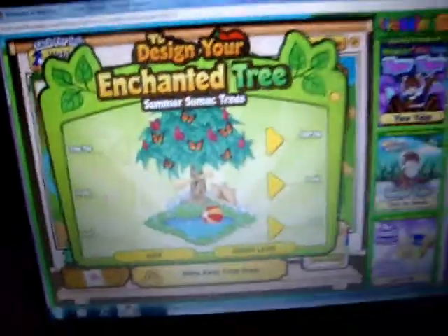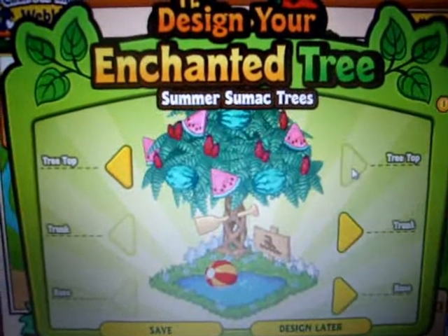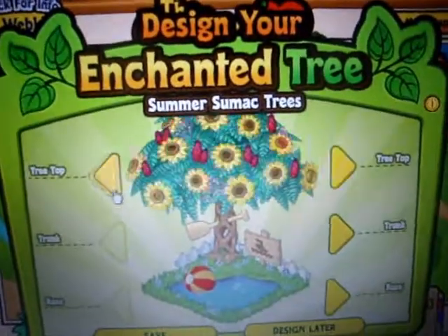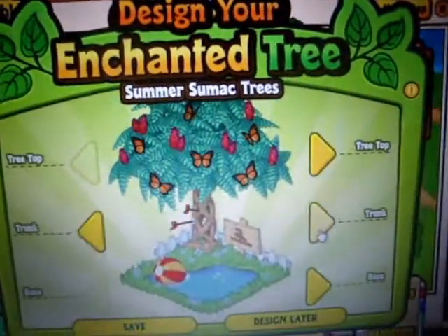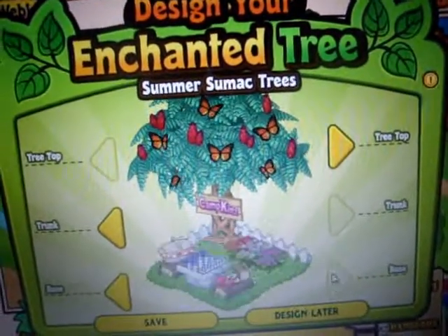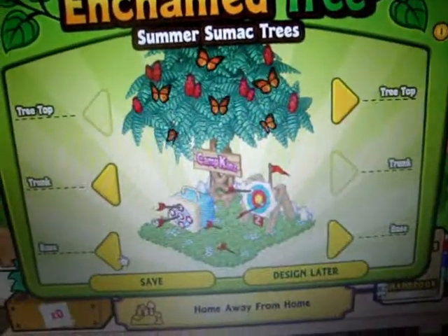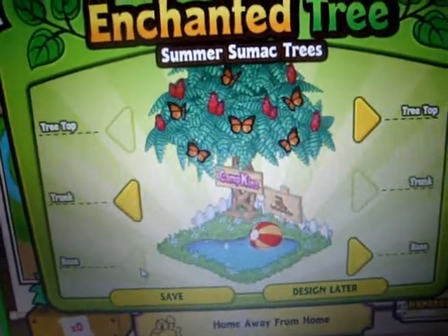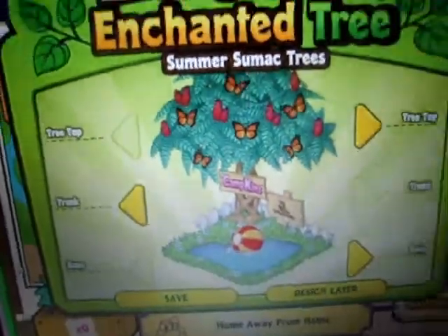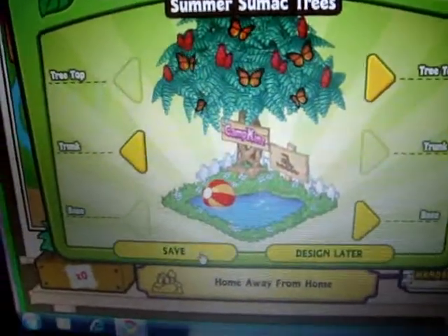So here's what it looks like, and I'm gonna design it now. The watermelon's cute, but I want the animated butterflies. The picnic's kinda boring — I kinda like this one cause it's animated. And it says Campkins, so that's the lake — that's the tree I'm choosing. So, save.